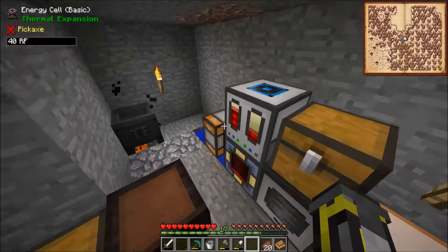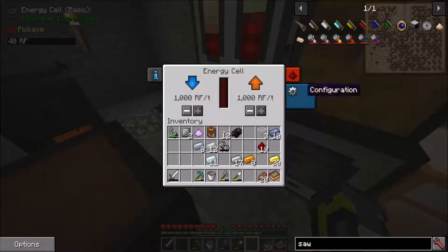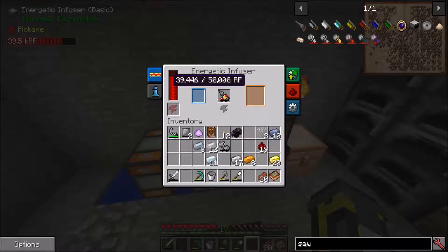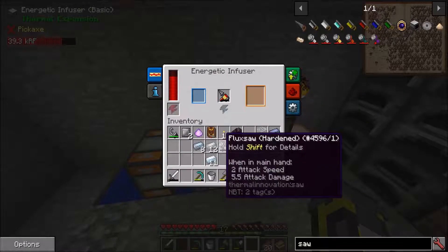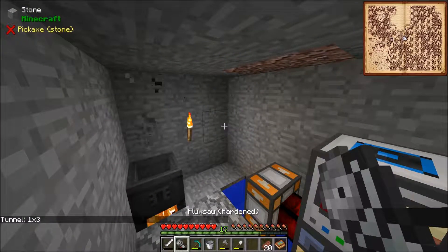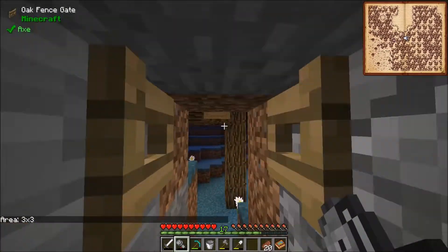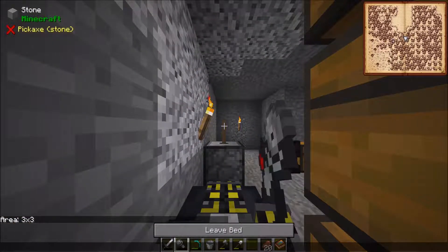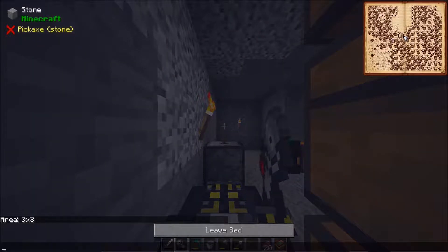I look forward to seeing how that will go in the future. Now we have this energy cell as well, so we can obviously store power better, which is nice. This flux saw can also have its size changed so it can chop down trees more effectively. It's pretty nice, and it's got a little animation on it, it looks like.